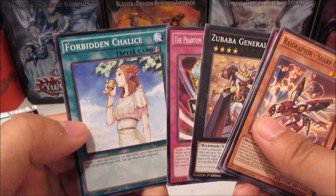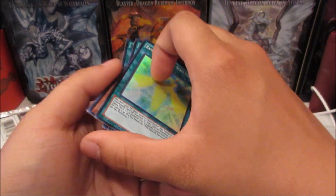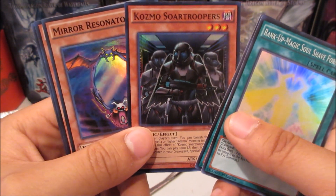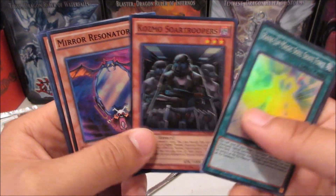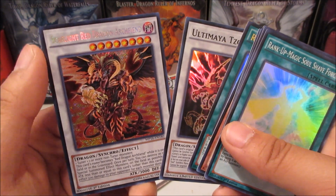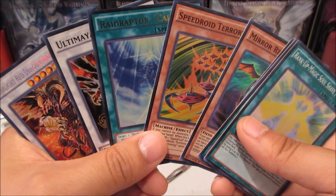Forbidden Chalice common — pretty decent rare. Alright, recap: we didn't get a secret rare besides the Scarlight, but we got Speedroid Terrortop. We got two of the same Rank-Up-Magic Soul Shave Force, Cosmos Sword Troopers. Today is May 4th — may the Fourth be with you! Mirror Resonator, Speedroid Terrortop from its original pack, Raidraptor Call, Ultima Azouken for the foil, and Scarlight Red Dragon Archfiend. Thanks for watching — don't forget to like, share, subscribe. This is Arrow Dragon, signing out!